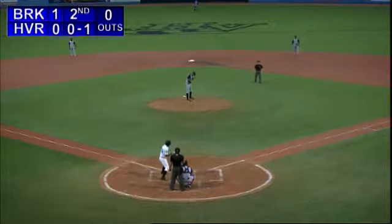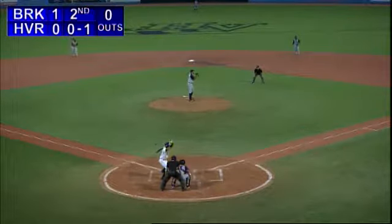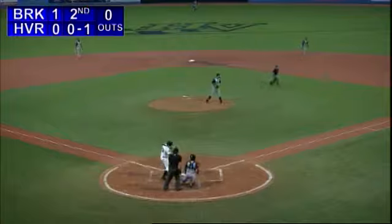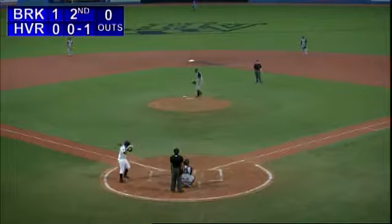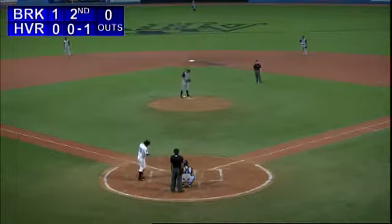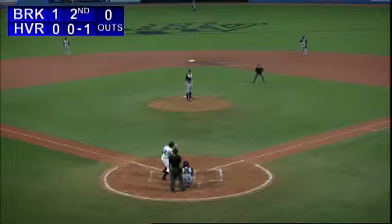As Lorenzo will dig back in, leading at first is Perez. Vasquez will hold him aboard. The high set, and now a throw over — back safely is Angel, who can run. He's 2-for-4 in the stolen base department. But it's hard to get a good read when you've got a left-hander on the mound looking directly at the base runner leading from first.